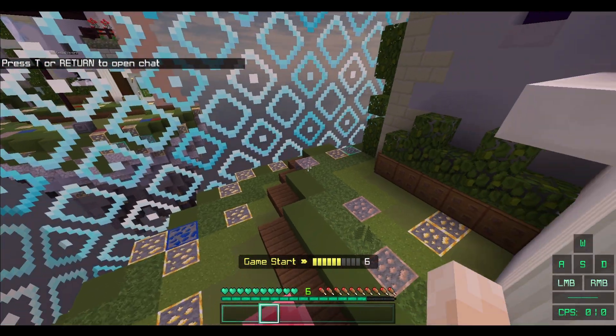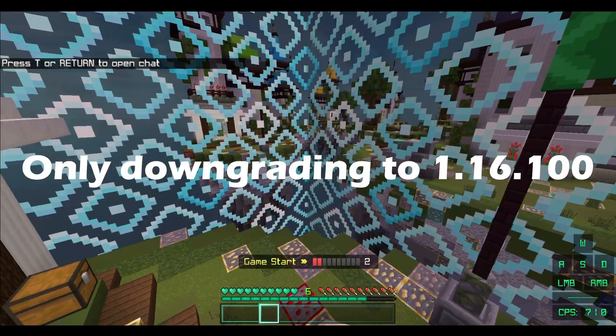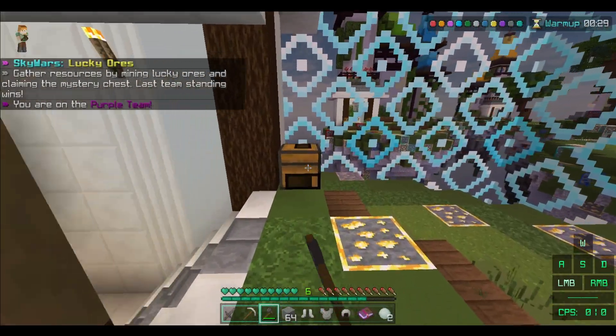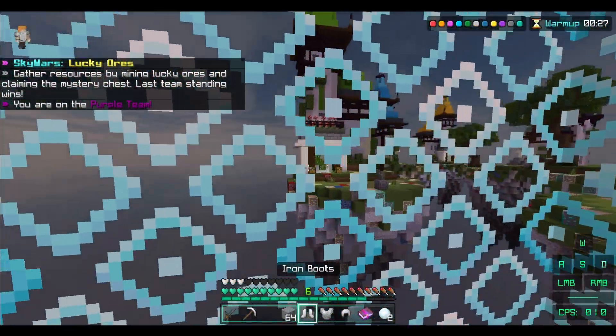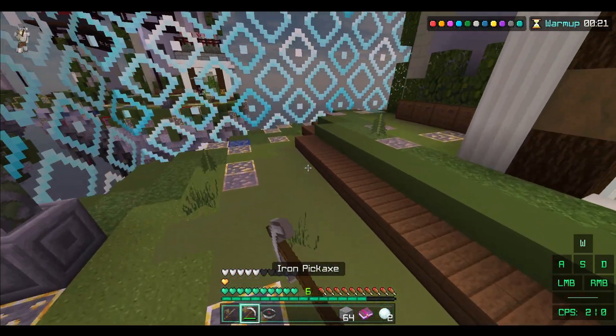You probably clicked on this video wanting to downgrade to a different Minecraft version. I'm going to show you how you can downgrade from 1.16.201 to 1.16.100. 1.16.201 is the latest version and 1.16.100 is the version before that.